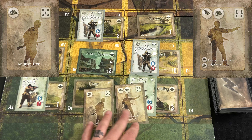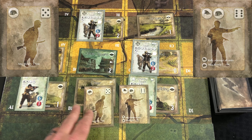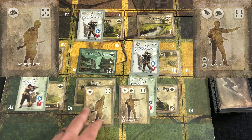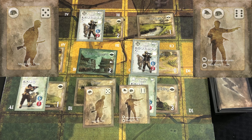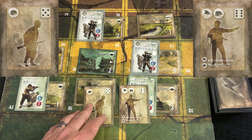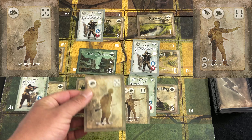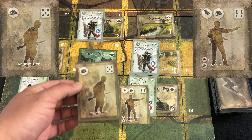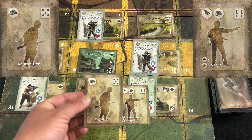Each player will have a hand of cards that they're going to be playing from. When you're looking at your action cards, they can have either one or two icons representing actions that you can get your units to perform. Generally speaking, when you play an action card, you're going to play that on a unit or a stack of units, if applicable, to have them perform whatever action.